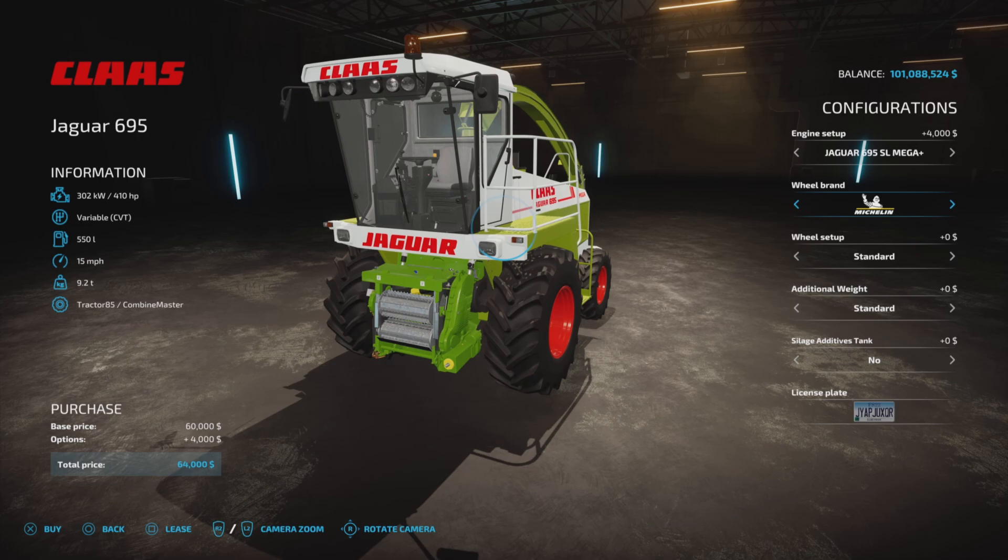Wheel brands available are Trelleborg, BKT, Continental, Michelin, Midas, Vertistine, and Trelleborg. BKT has no extra choices. Michelin has a couple, then three, four, and three choices. Midas has nothing extra. Trelleborg has two choices. It does not look like we are charged for any of the extra choices — nice.